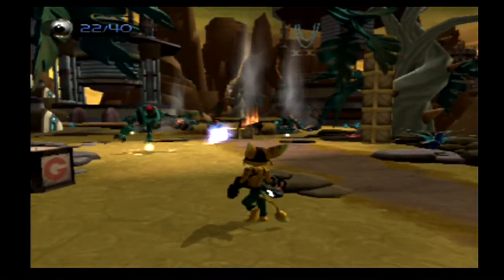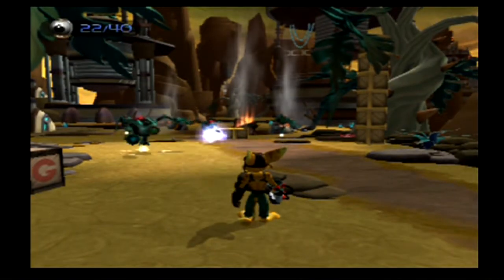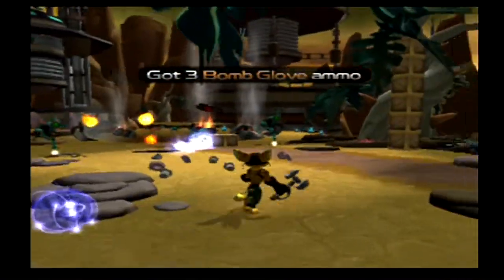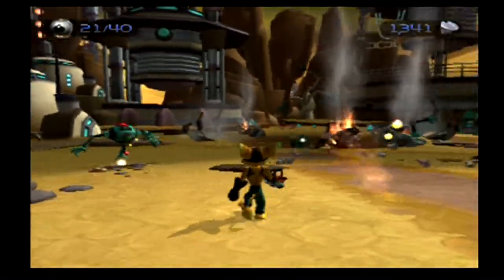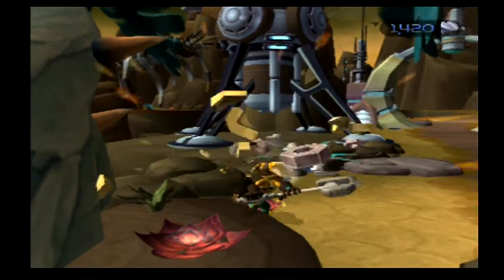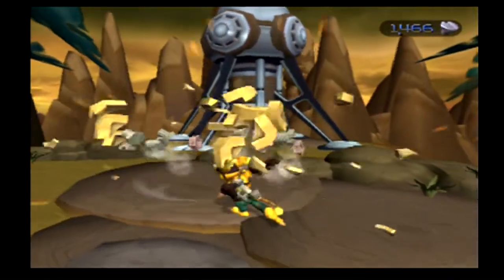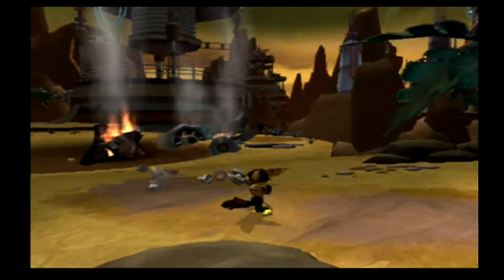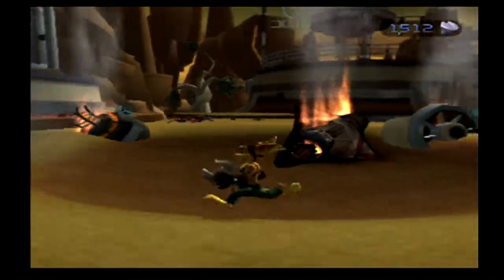With the way the aiming works - see where the target reticle is over there. If I were to turn, it will stay locked on to an enemy until I attack. Anytime Ratchet takes damage from enemies, most of the time enemies will do a little taunt victory dance thing, and that's your chance to maybe get in a quick strike. Especially with tougher enemies - but later in the game there will be tougher enemies that won't actually react. So here's our little robot that we saw from the intro.